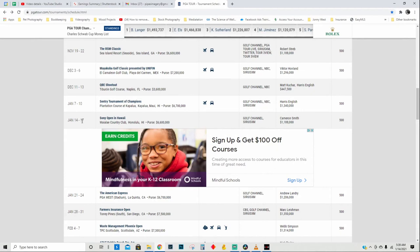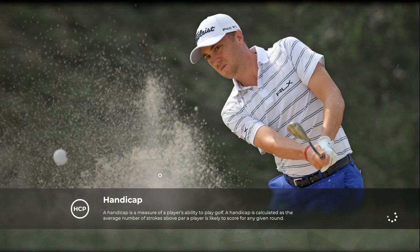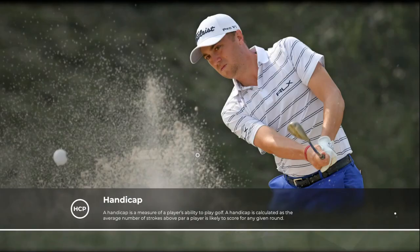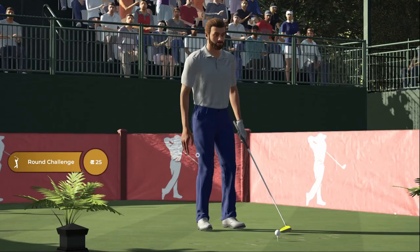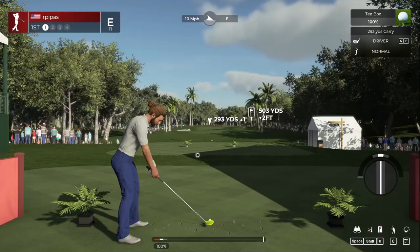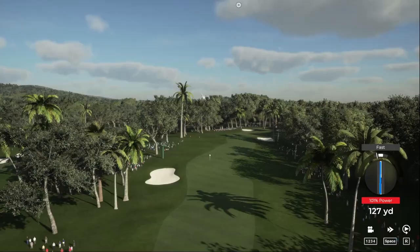Welcome to the PGA Tour simulation! January 14th through the 17th we have the Sony Open in Hawaii, played at the Waialae Country Club in Honolulu. I haven't played this course before — I set this one up for four rounds with different pin placements each round. The 16th hole is known as the W hole, I think it has to do with the palm trees behind the green. It's a par four. It's a little breezy out.